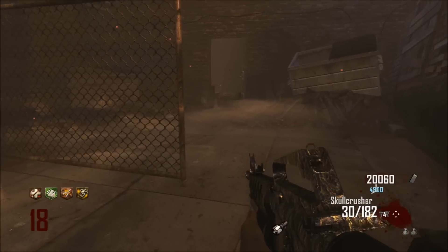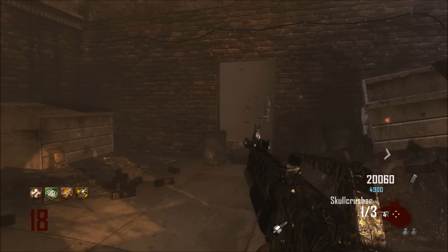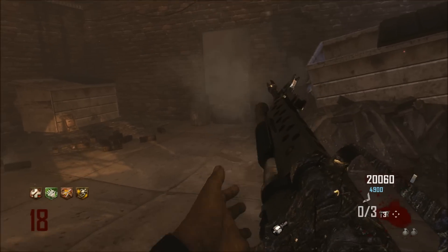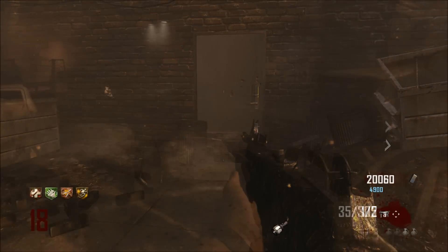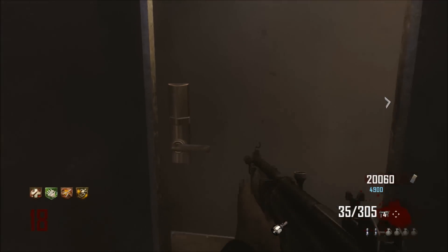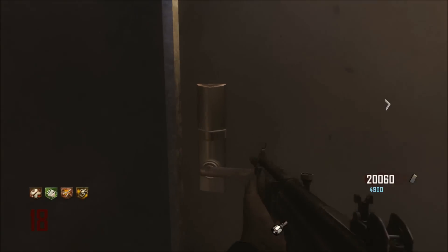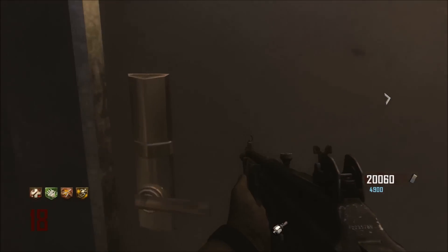I also heard that this back door — when you shoot a pack-a-punch weapon at it or throw Semtex at it — you could actually go through it. That's true: I shot the pack-a-punch M16 at it and it goes through the door. I don't know if that's a glitch or what, but it doesn't really seem like much — though it's certainly something worth noting.